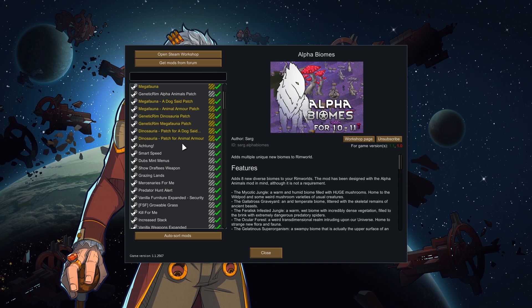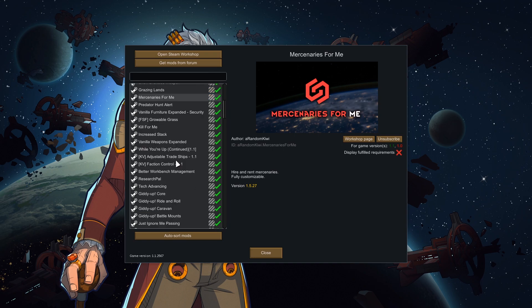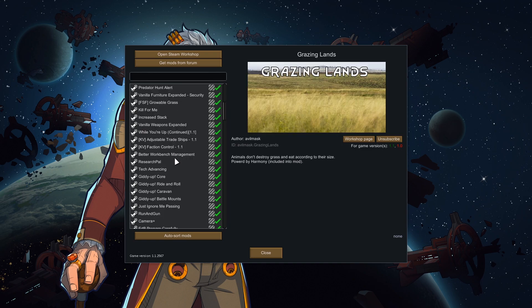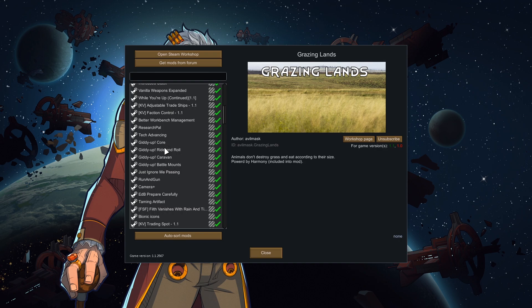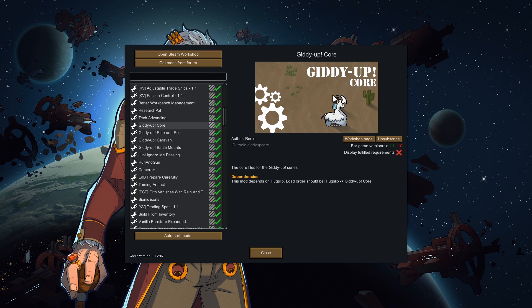We've got a Dog's Head mod so that we can put wooden limbs on a Thrombo when it gets shot. We've got the Mercenaries4Me mod to help us fight things, GrazingLads to help us feed things. We've got GiddyUp along with all of the associated Battle Mounts, Caravan, and Ride and Roll — all very awesome mods, especially if you plan on making an animal army, which, spoilers, we're going to be doing this season.